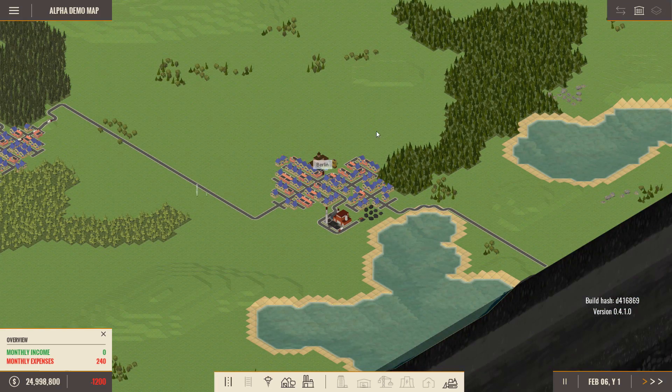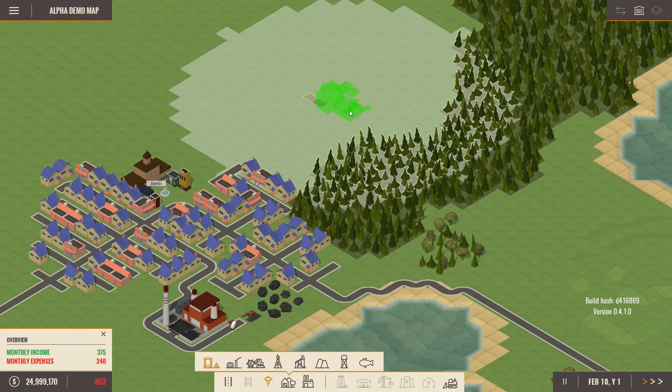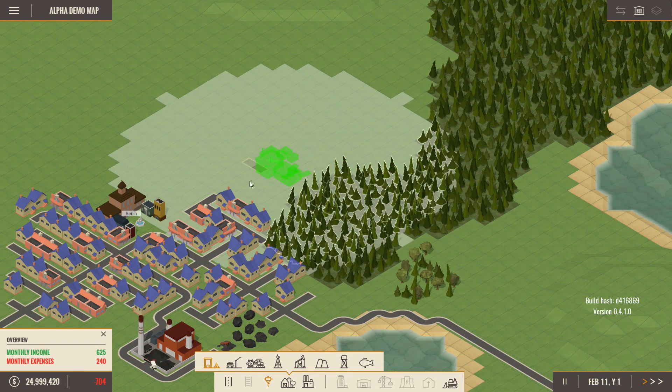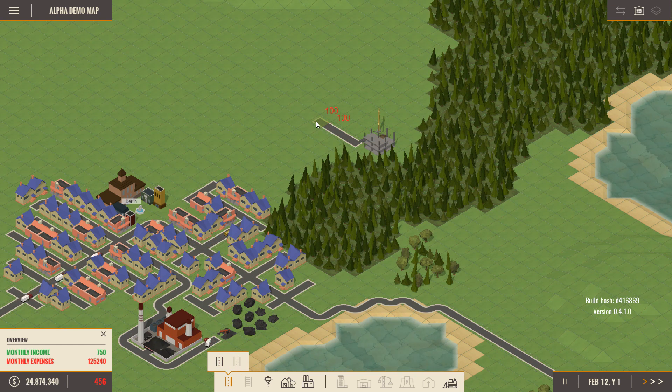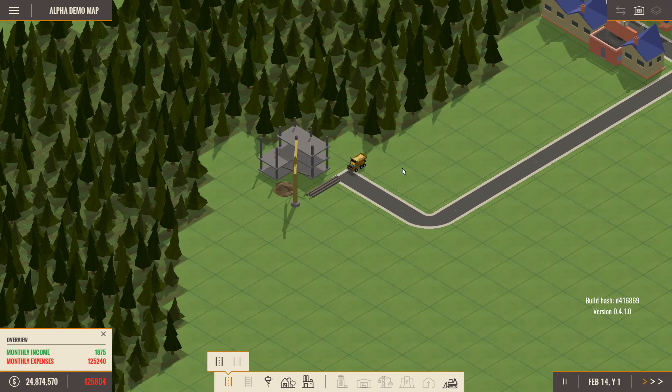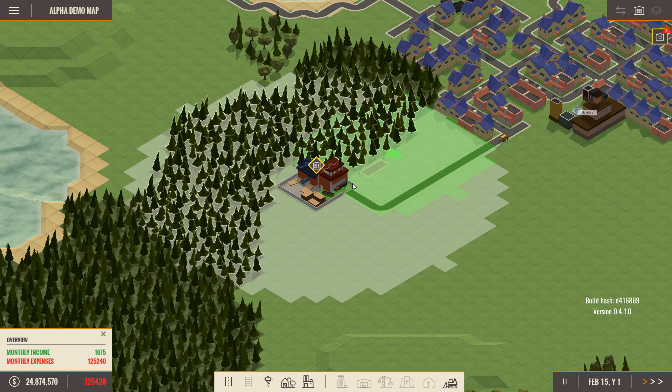Looking locally, we've got trees here, so I think it would be good to set up a factory. Let's go for a lumber yard as a gatherer — along with coal mine, iron mine, gas pump, oil drill, sand collector, water siphon, and fishermen. I'm pretty sure that the area shown means any wood within it will be collected. Let's set it up and run a road to connect it. It's a construction site — being made already, excellent.